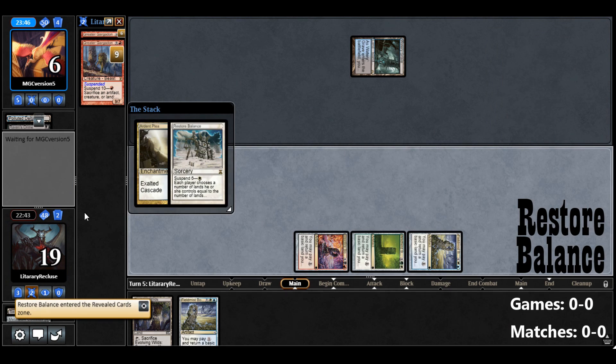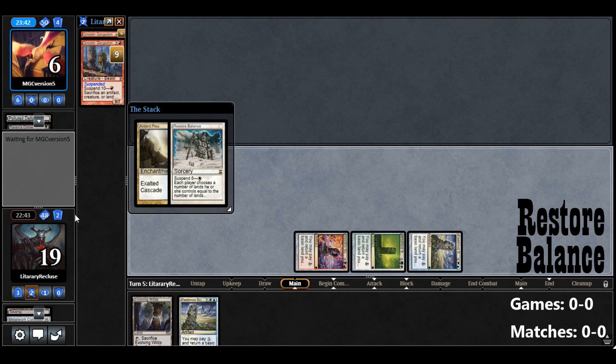Cast Restore Balance. Opponent has to Sacrifice their Land and Discard 2 Cards, because we have 2 cards in hand and they have 4. So they don't have a whole lot to do now.